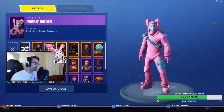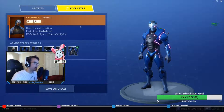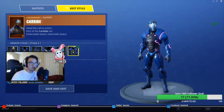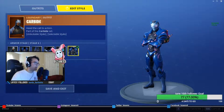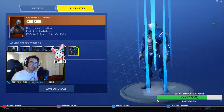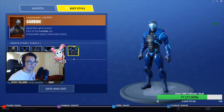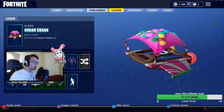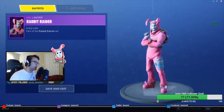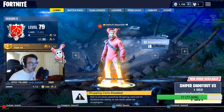Before we start, I want to show you really fast - if you have the Carbide skin with the season pass, they added this thing where you can edit the style. You could always edit the different armor pieces, but they actually added light colors: purple, green, yellow, and the default blue. I thought that was really cool. We're not gonna be playing with it today but just wanted to show you in case you missed it. They also changed some things with the UI - it's just quality of life, I like it a lot. Anyway, we're gonna jump right into a game.